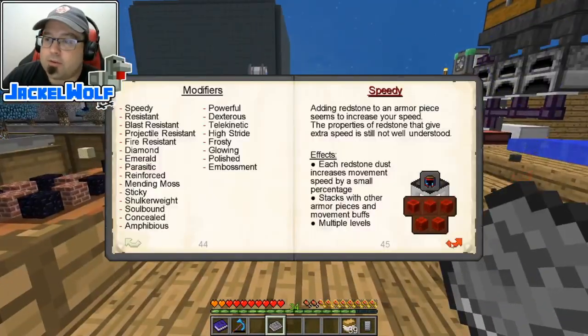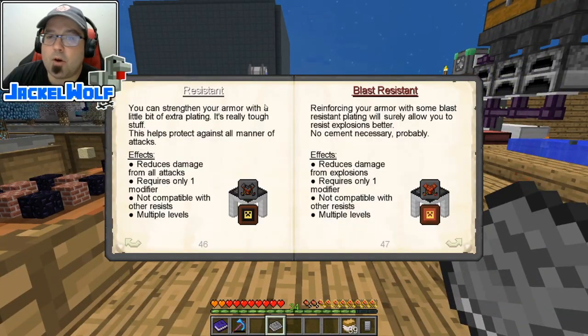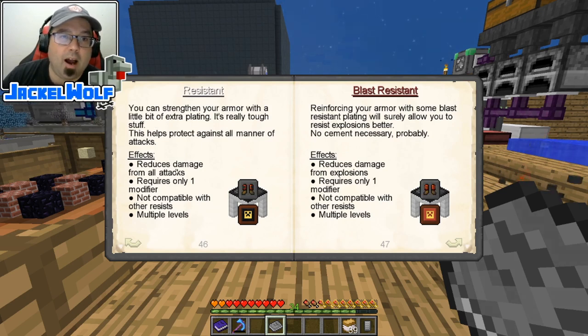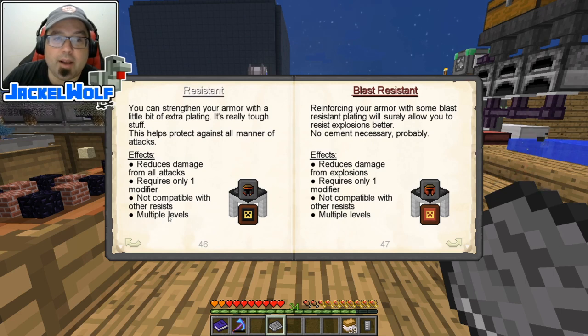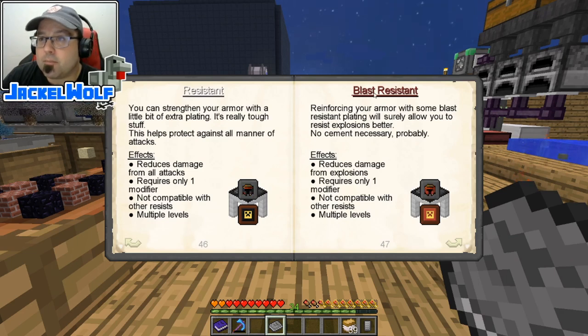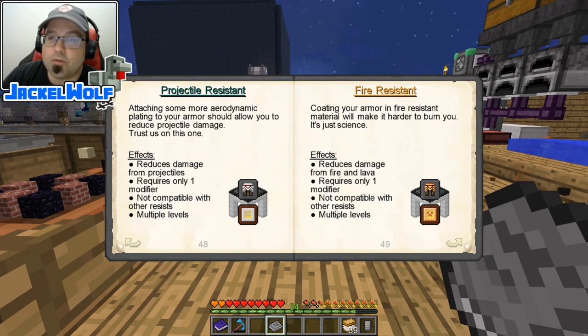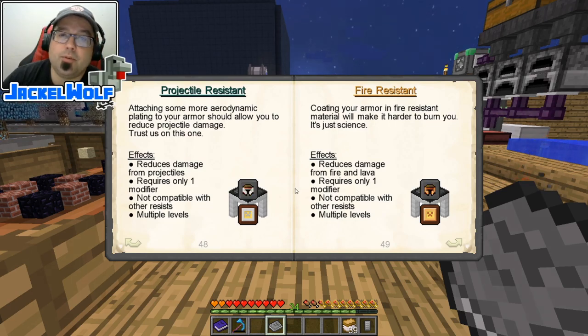The next set of modifiers are the resistance modifiers — there are four of these. You can strengthen your armor with extra plating, reducing damage from all attacks. It requires only one modifier and is not compatible with other resists, so we can only put one on each piece of armor. Luckily we've got four pieces. There is standard resistance, blast resistance, projectile resistance, and fire resistance — all really handy for certain situations.